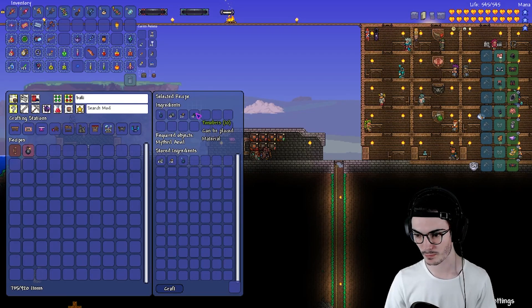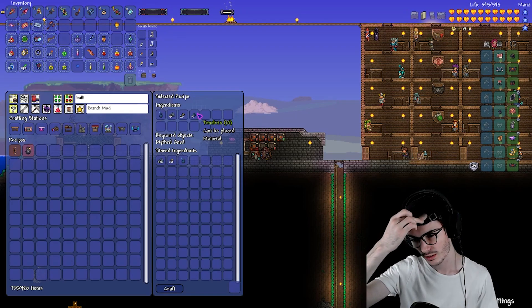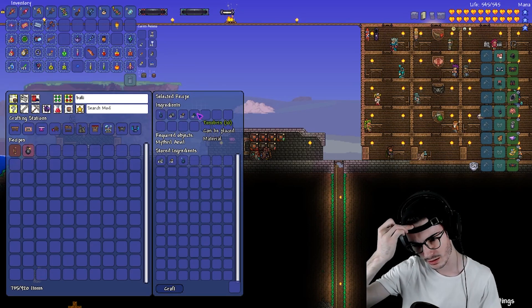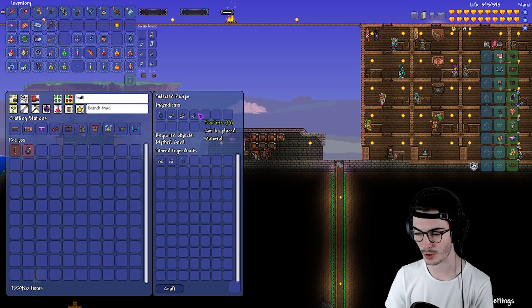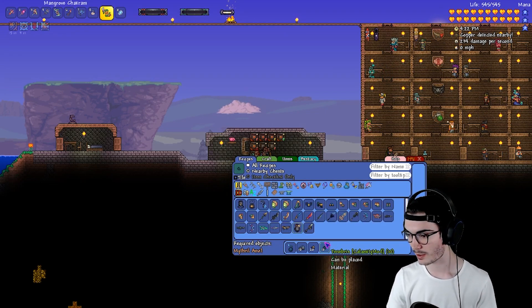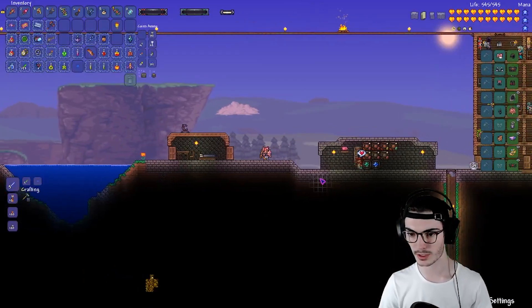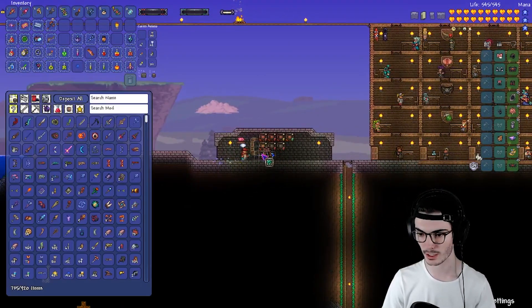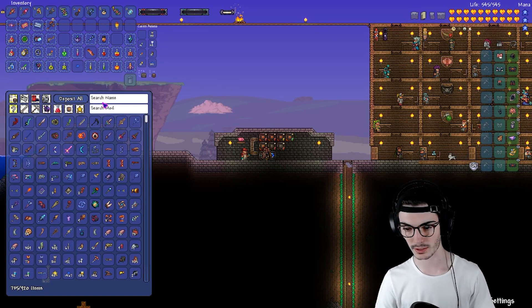That can't be right. Am I getting confused? Where do you get Tenebris? Oh, I was thinking of the Luminite and the Depth Cells because we have a bunch of Depth Cells. What is Tenebris? Now I'm getting all confused. Okay, so it's just in the Abyss - not the Aquatic Depths.